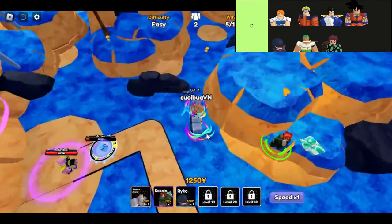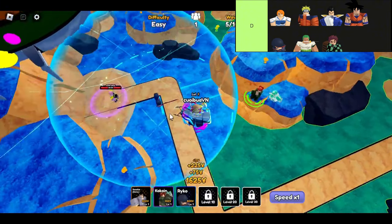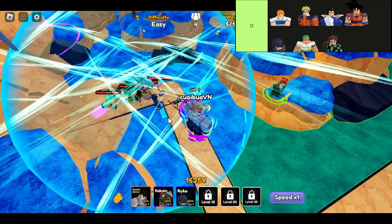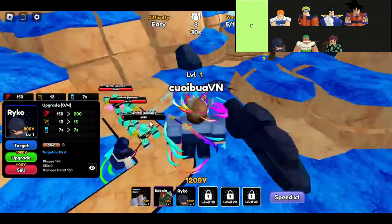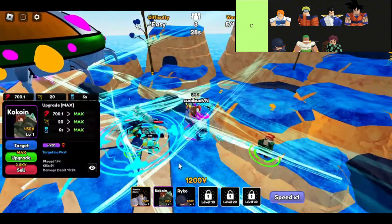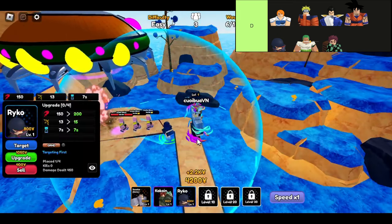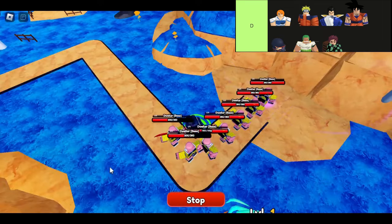Let's dive into the D-tier units of Anime Royale — the ones that might not shine as brightly as the others, but still have their quirks. First up, we have Nemo. Don't get too comfy with this D-tier label because Nemo is an absolute beast when it comes to farming. She ramps up faster than you can say "Lorelight." If you're tackling the story or raids, Nemo is your go-to for getting those resources rolling in.